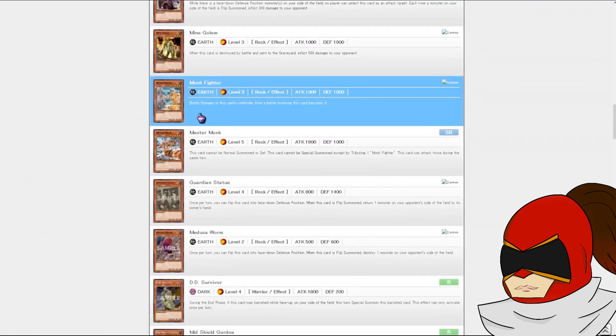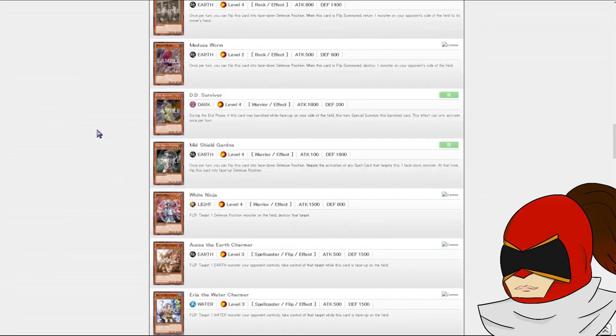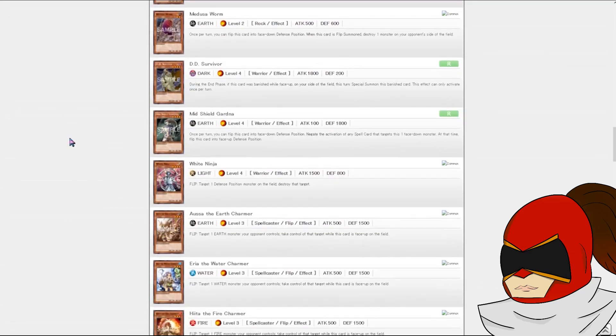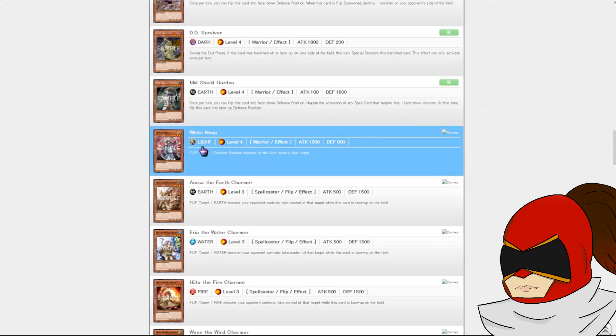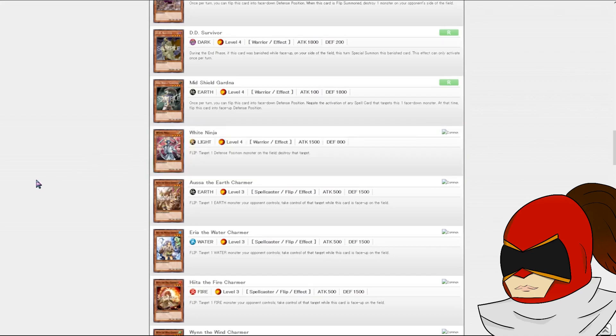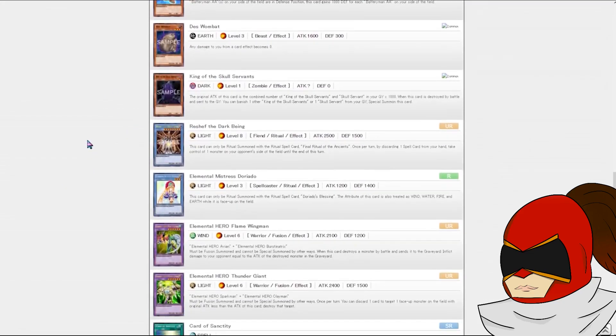Monk Fighter may be worth it. DD Survivor is a decent 1800 beat stick if we play Chaos, that's good. White Ninja — when I was looking at this set earlier, this technically is not a bad card against Gravekeepers, because a lot of the better ones, especially like the Guard, would lose to this. But I don't know if I'm going to play that.